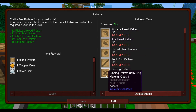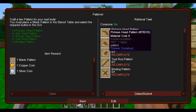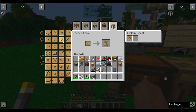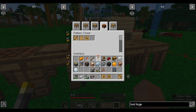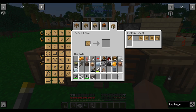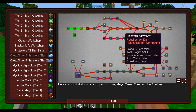The quest wants us to make patterns — pick, axe, shovel, rod, and binding. We can just take them and put them directly into the pattern chest, which is convenient. Of course, now that I've put them in the pattern chest I have to take them out to complete the quest. That's that quest done. I think we're getting pretty close to being able to do the smeltery now. Looks like the smeltery is further up the quest chain, so we're working our way there.